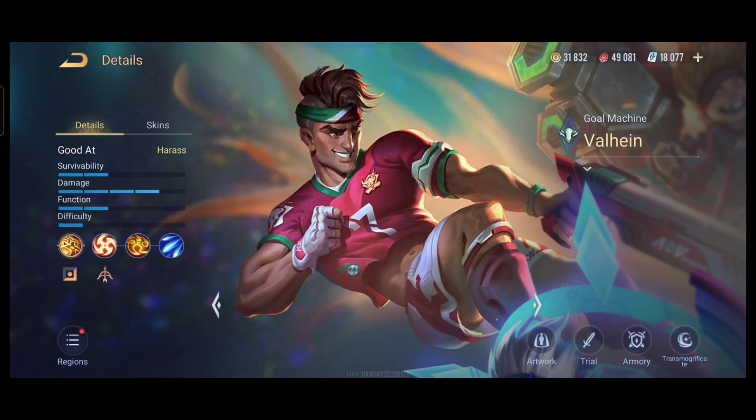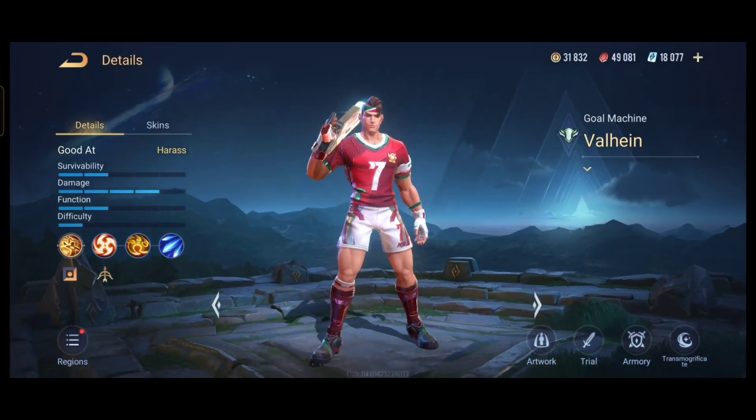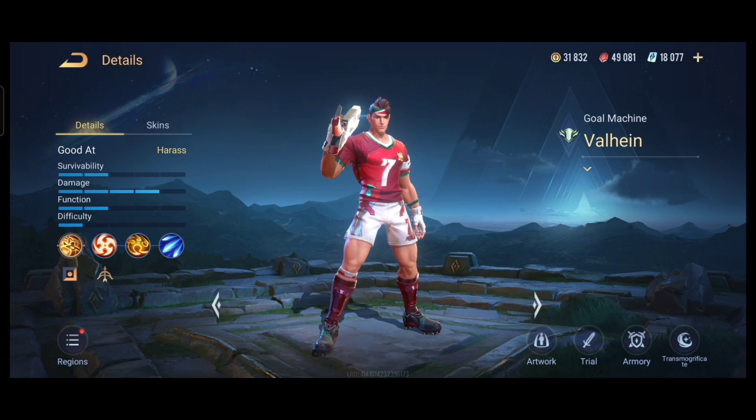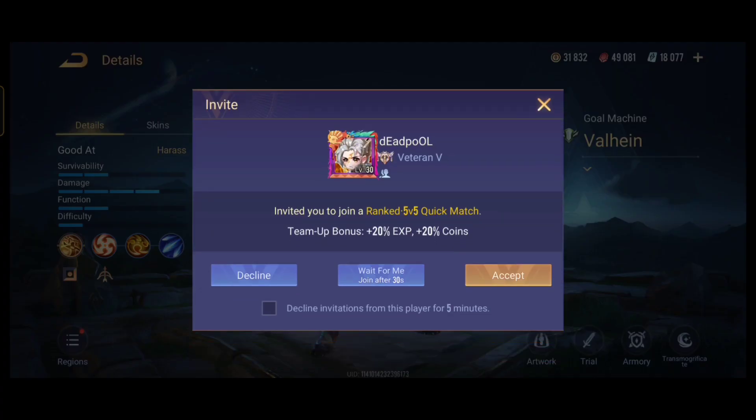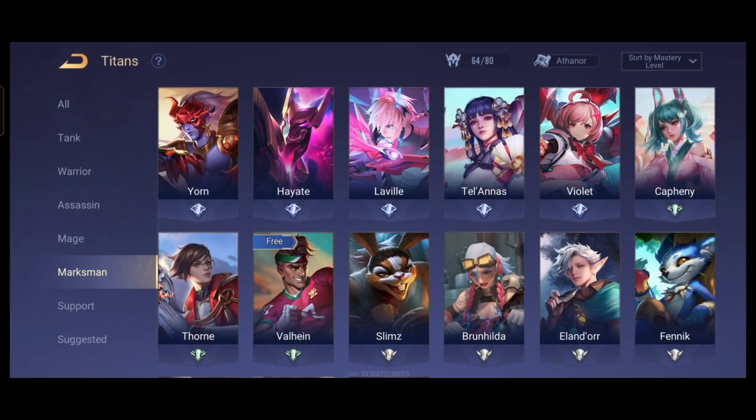The second titan who counters Hayate is Valhain — the so-called 'classic noob titan' — but he is actually the counter to the best marksman in the game in the early game. Valhain can stun Hayate, deal massive magic damage with his first ability, and camp in the brush to pressure him whenever he tries to clear. Note that Valhain is weak in the late game, so if you pick him you need a strong damage dealer — likely your mage — to carry in the later stages.